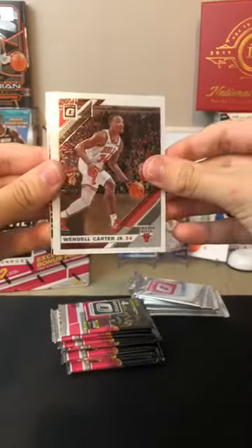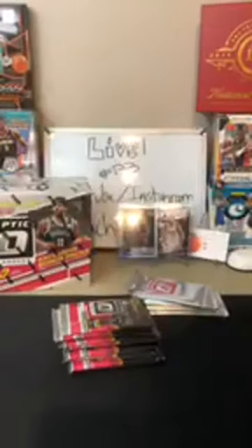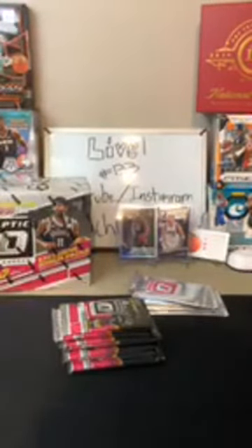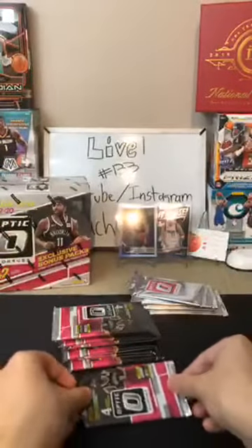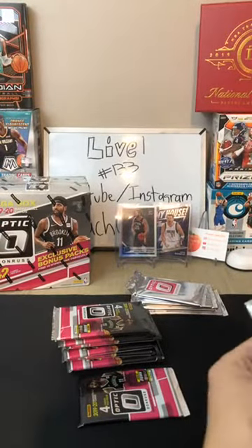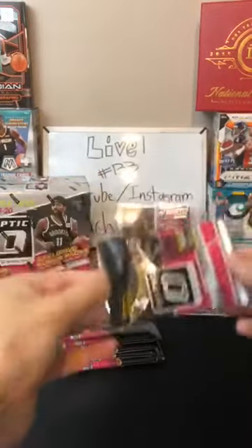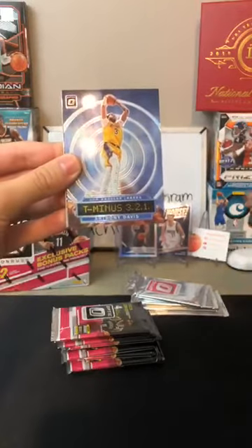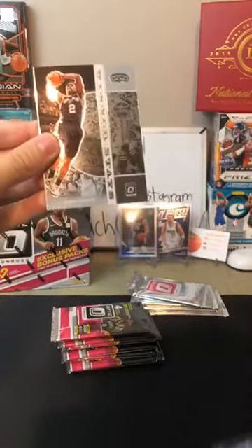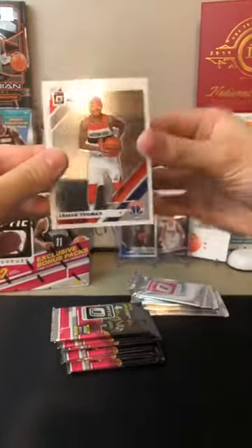We got Wendell Carter Jr. for the Bulls. Kemba Walker for the Celtics. Eric Bledsoe for the Bucks - Express Lane coming in for the Bucks - along with a Grant Williams for the Celtics. We got Miles Bridges for the Hornets. We got a hollow of Anthony Davis - T-minus there for the Lakers. Nice card for the Lakers. We got a Kawhi Leonard for the Spurs. Along with an Isaiah Thomas for the Wizards.